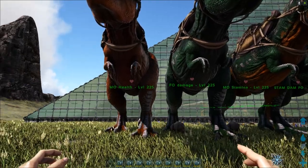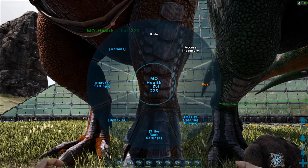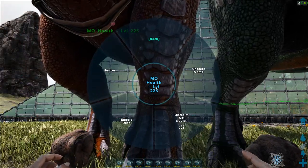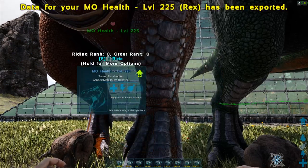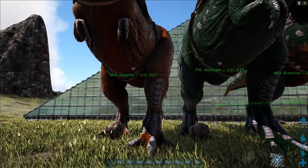Now load up ARK, go to any dino and into its inventory. Go to Options and select 'Export Dino'. You can see at the top that the data for your Rex has been exported.